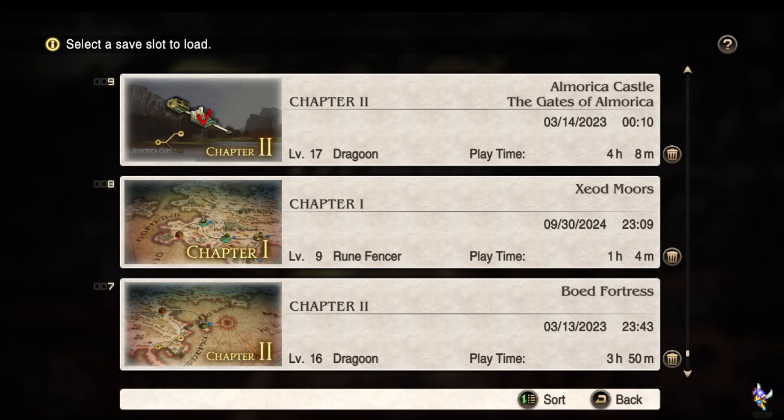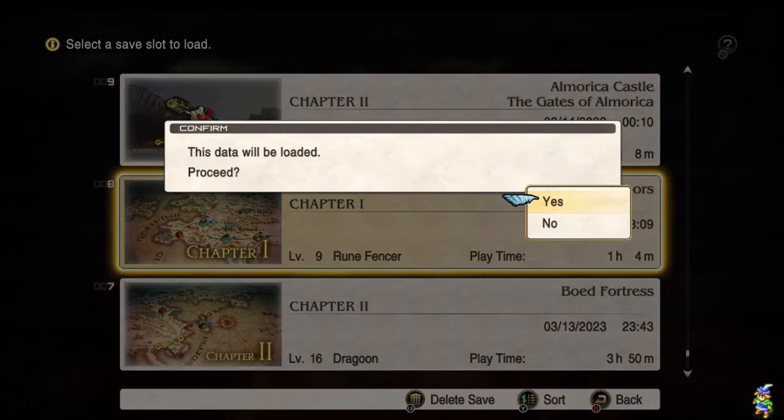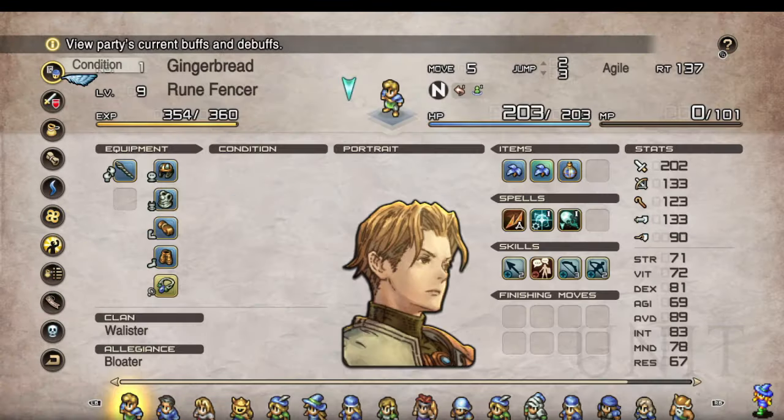The first two mods we're covering are currently basically demos — functional up to the end of Chapter One, or at least intended to be. So that's where we're dropping it off, right before Mimosa. Here's generally what this one is doing.